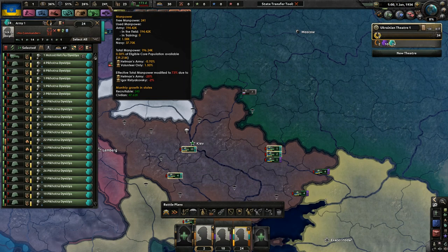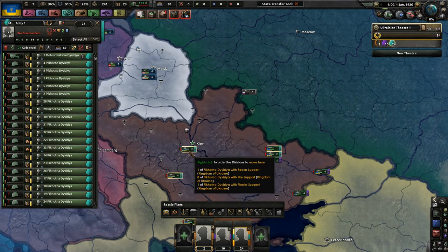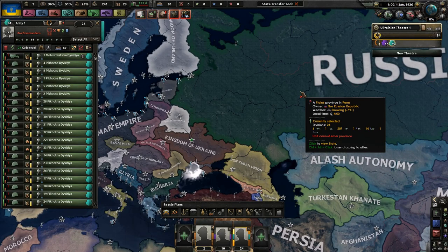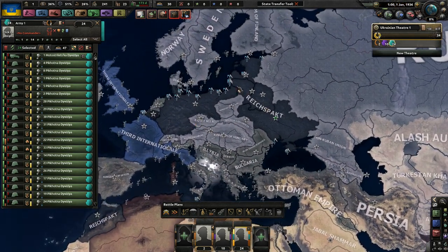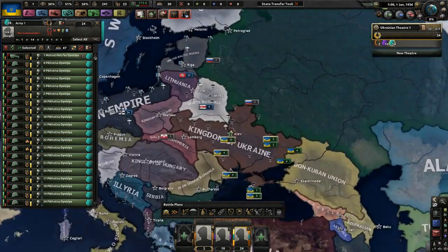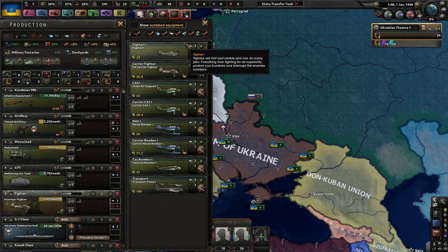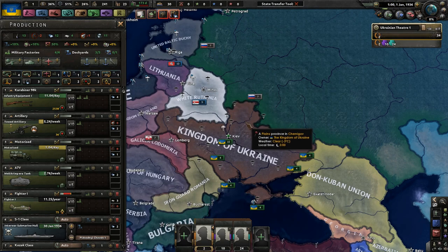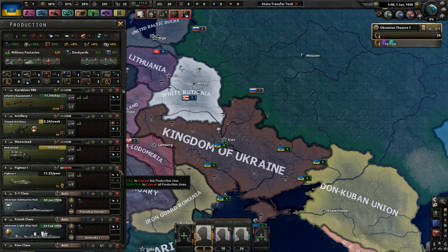We don't have almost any manpower. Our stability right now is okay. War support sucks. We have, of course, Russia who wants to bully us. We are currently in the Reichspakt, so that'll be interesting to see what happens. Pretty much your standard Kaiserreich stuff. But we as Ukraine have a mission - a mission from God, some would say - in order for us to be successful. I'm going to get rid of these tanks. They're pointless.